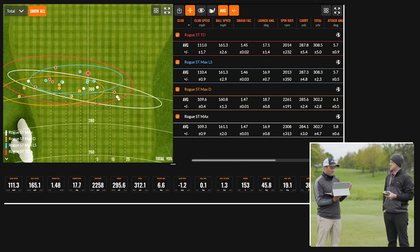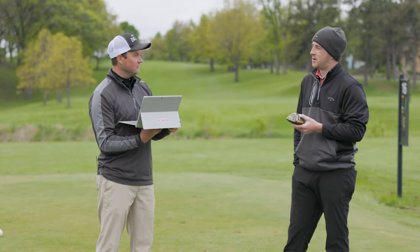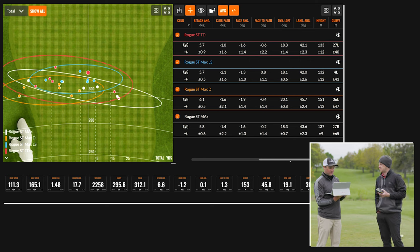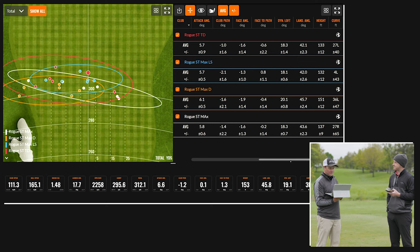Carry distance was separated by about three or four yards, ranging from 284.1 to 287.8. The Rogue ST Max was just a little bit shorter. Total distance: 302.2 with the ST Max D, 302.7 with the ST Max, and 308.5 and 308.3 with the ST Max LS and triple diamond. Distance-wise it's pretty similar. Looking at curve, the max d averaged 36 feet of curve to the left — the most of any model — while the max actually had the most curve to the right.